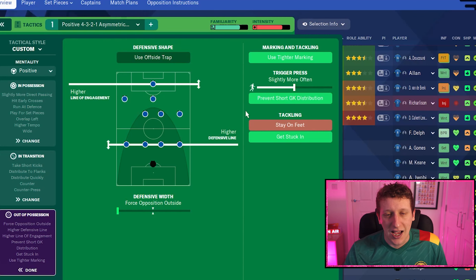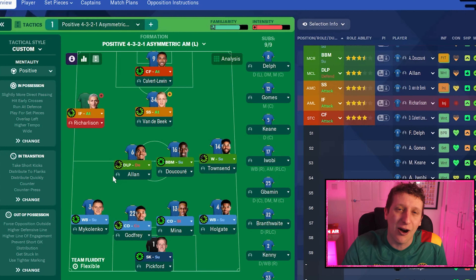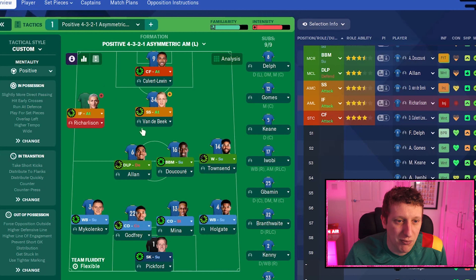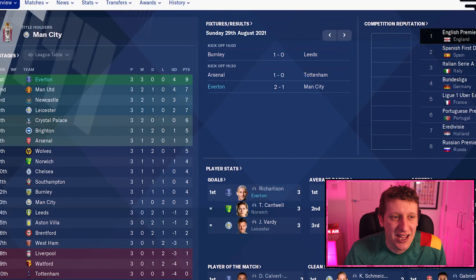There'll be red cards no doubt, but I think it will balance out over the course of the season. For prevent short distribution — we've got Doucouré, Godfrey, Mina, and Holgate as three defenders, so I like putting it up the field to win headers and play from there. That's the tactic — link is in the description below. What would you do as Frank Lampard? The arrival of Dele Alli creates an extra problem — he might go four-three-three. Van der Beek could play as an eight sometimes and rotate with Dele Alli. But as it stands, we are leading the Premier League with three wins out of three.